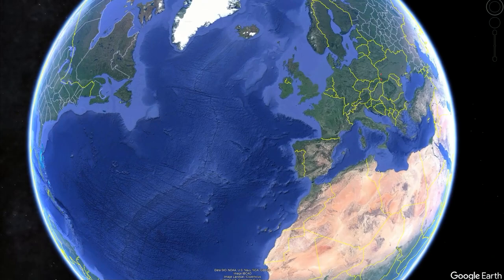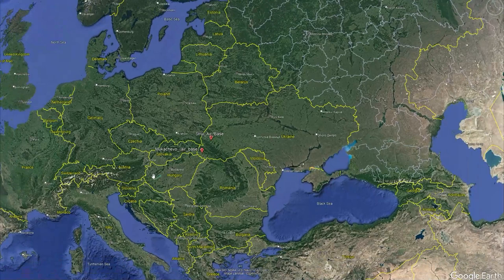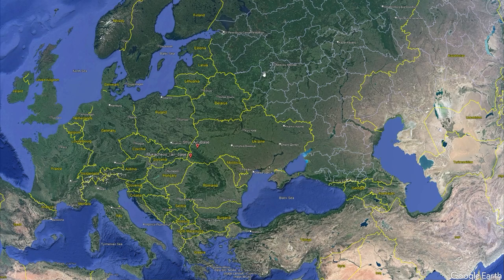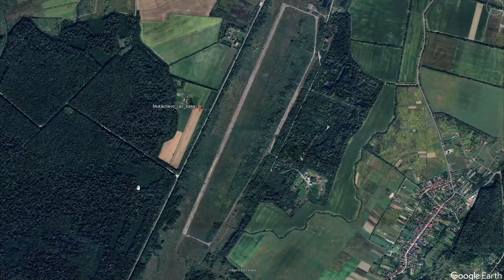Let's go through Google Earth and I'll show you where Mukachevo and Mukachevo Air Base are. If you look here, it's right in the center of the map. When the Soviet Union existed, this air base would have been the furthest west point that wasn't a Warsaw Pact country but was actually part of the Soviet Union, with Romania to the south and Hungary and Czechoslovakia — now Slovakia — to the west.